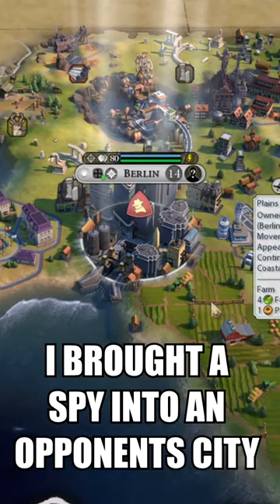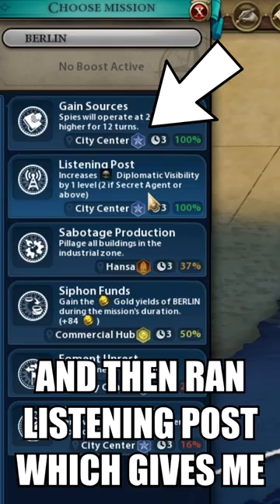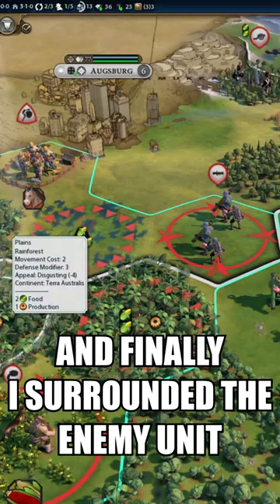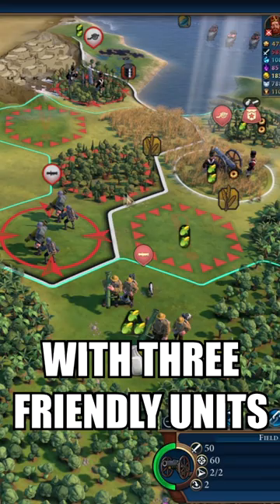I brought a spy into an opponent's city and then ran listening post, which gives me plus 1 diplomatic visibility over them — that is worth a further plus 3. And finally I surrounded the enemy unit with 3 friendly units, each of them giving me a plus 2 support bonus.